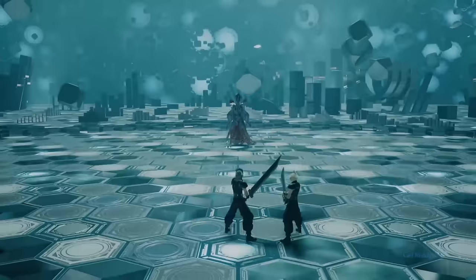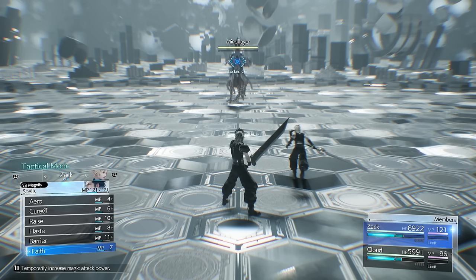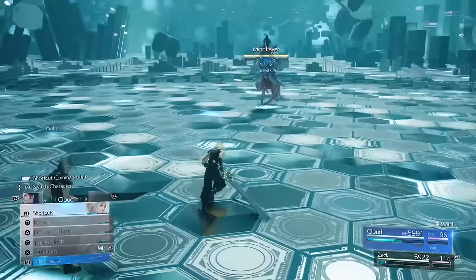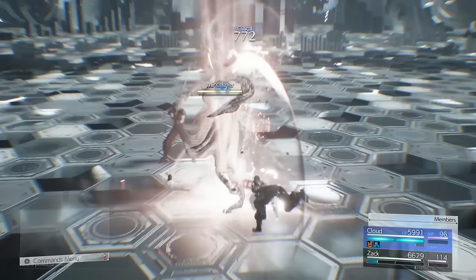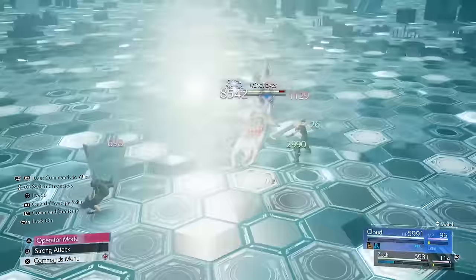So the Mind Flayer next. We're going to use Faith on Cloud to begin with. And once Zac builds up enough A-to-B, you're going to use Mana Wall on Cloud as well, because if the boss gets a chance to do Eldritch Horror, hopefully that'll help you survive it. I never really get hit with it because I just kill him so quick, but just in case, always have Mana Wall active. If that runs out, have Zac recast it. Then basically switch over to Cloud, use A-to-B boost, use Prime Mode, build up to A-to-B, and keep using Wind Level 3 on the Mind Flayer. He's resistant to magic so he won't do a massive amount of damage, but it's quite effective — it'll heal you up, recover your MP, and knock him down for a few seconds.